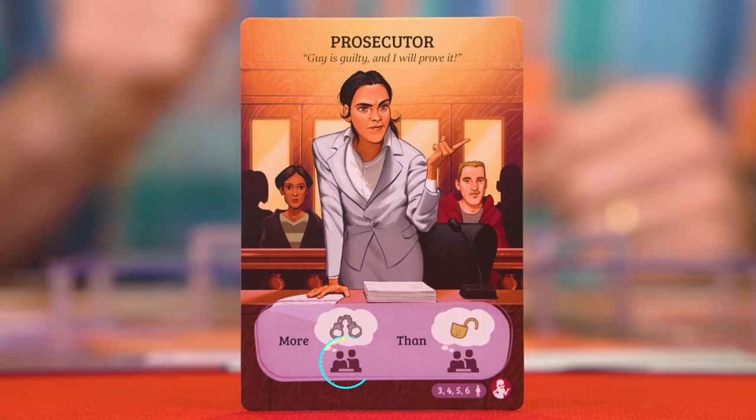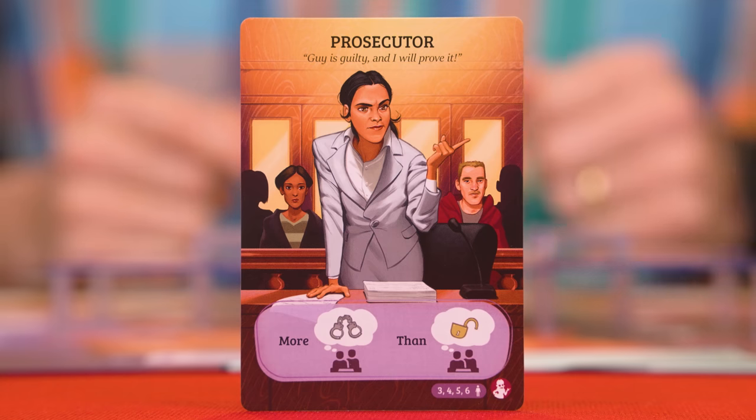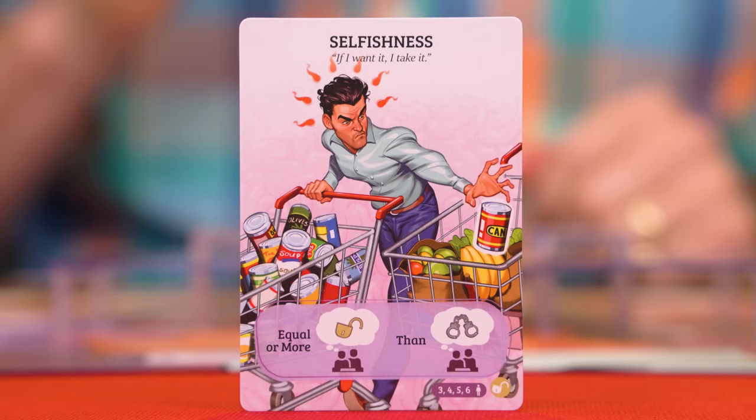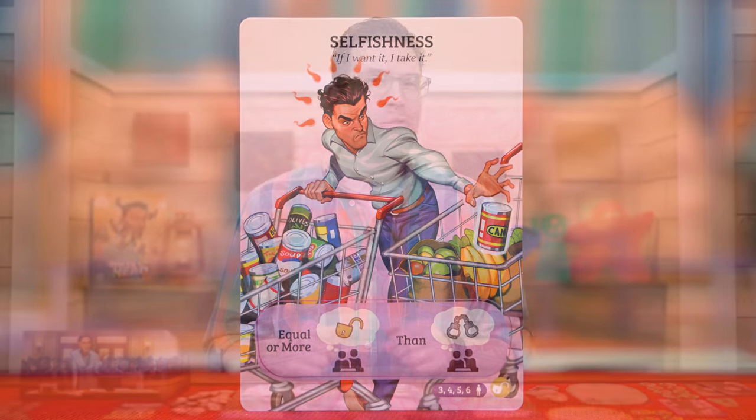In Voices in My Head, players will each be trying to gain control of the regions of Guy's brain. The personas will be doing this from within Guy's own mind, while the prosecutor will be putting the pressure on him during the court proceedings. At the end of the game, the jurors at the top of the board will either set Guy free or send him to jail, but no matter what happens, if the outcome helps you achieve your private goal, you win. It's possible that more than one player will achieve their goal, creating more than one winner. The prosecutor wins if there are more jury members who think Guy is guilty than think he's innocent. The selfishness persona's roll card says they only win if an equal or more number of the jury members think Guy is innocent compared to how many think he's guilty.